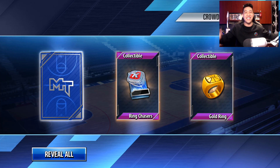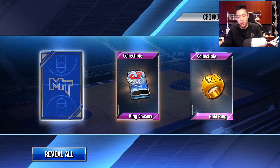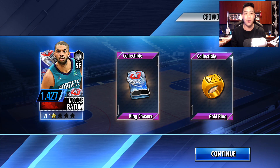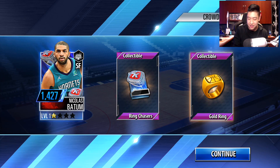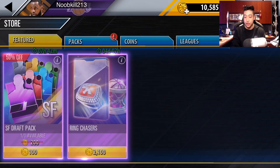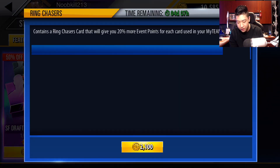Here we go. Jimmy Butler — 3, 2, 1, and boom. We get ourselves Nicholas Batum. So he's actually going to kick out Dominique Wilkins, and I've actually been really liking this Dominique Wilkins card. But we do pull him, and I think that's the higher version.